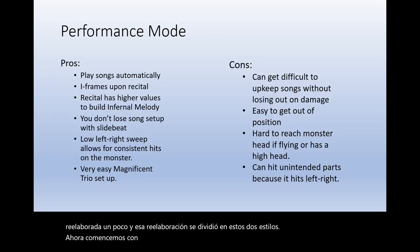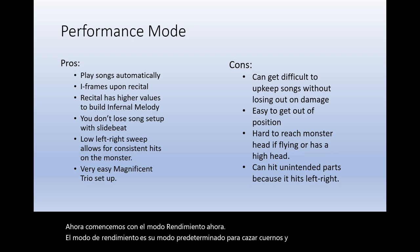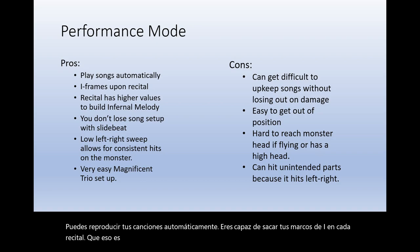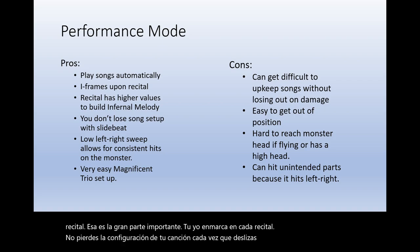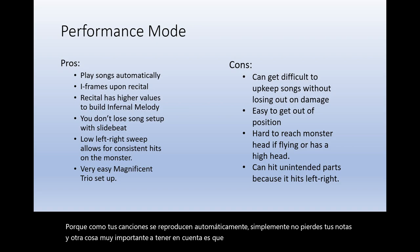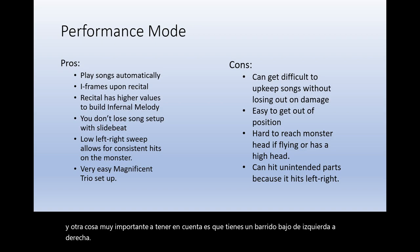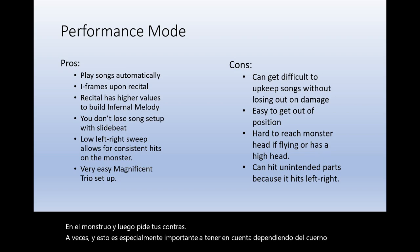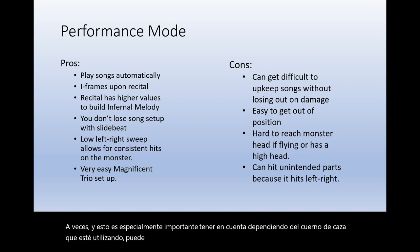Performance mode is your default mode for Hunting Horn. With the default, you are able to play your songs automatically, get your iframes on every single recital — that's the big important part. You don't lose your song setup every time you slide beat because songs play automatically, and you do have a low left-to-right sweep. Depending on the horn you're using, it can get difficult to upkeep your songs without losing out on important damage.